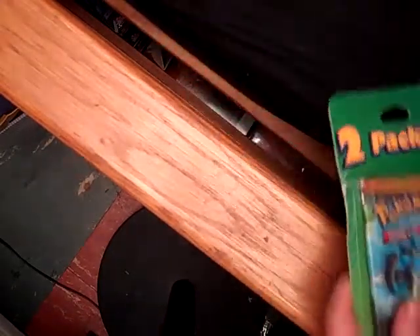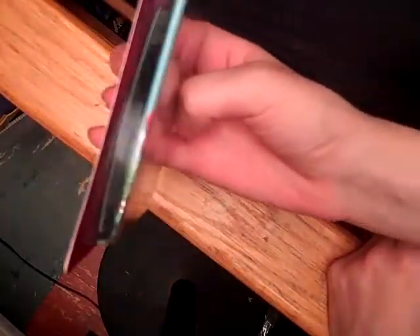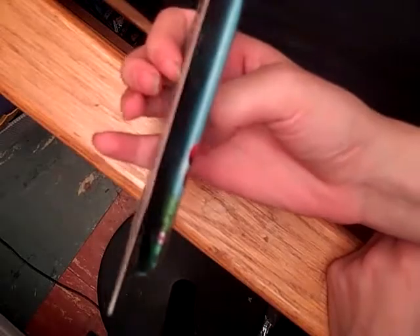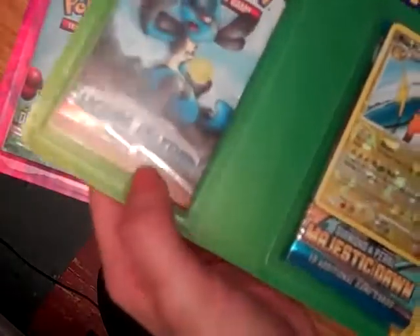Hi everybody! I just got back from the store and I picked up more value packs. I got one with Secret Wonders and I checked back there and it's a Bebe's Search, which I need. And this one has the cool crystally reverse holo Raichu and two packs that I need because I'm missing a ton of commons and rares and stuff from the set — Legends Awakened and Majestic Dawn. So I'll start by opening Secret Wonders.